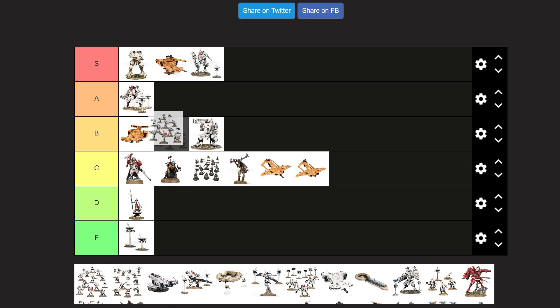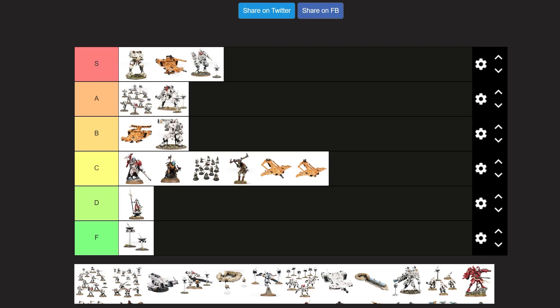Breachers — straight to A tier. Sure. I love the default Tau design with the asymmetrical shoulder pads and the helmets. I think they're great infantry. And I am gonna do a video on Tau kind of soon, so look out for that.